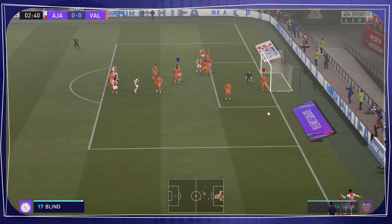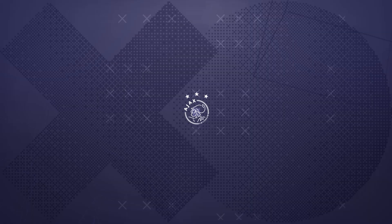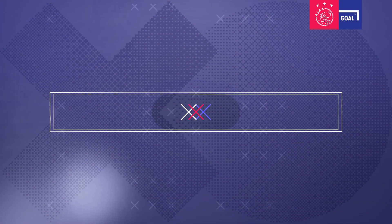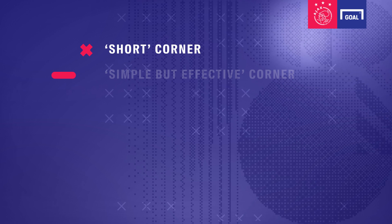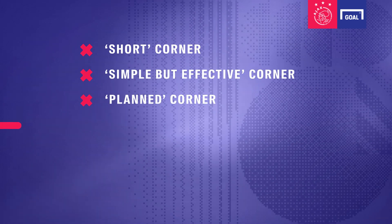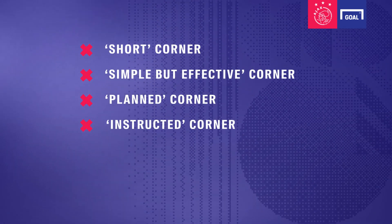Hey FIFA fans, one of the biggest mistakes is that people take the corner kick too close to the goalkeeper so the goalkeeper can easily grab the ball. We've seen that many players struggle with scoring corners. We thought of solutions that will help you find the net more often, such as short corner, simple but effective corner, planned corner, or instructed corner. All these solutions will be explained in detail so you can understand and spice up your corner game.